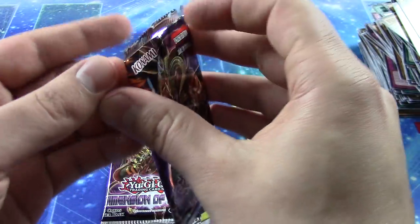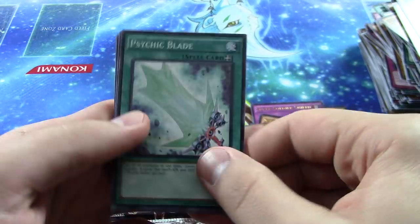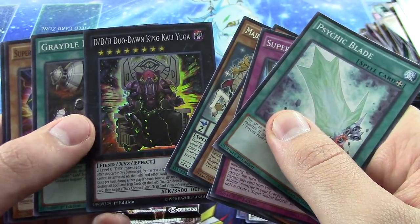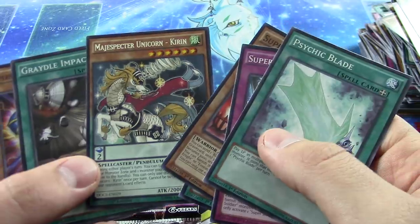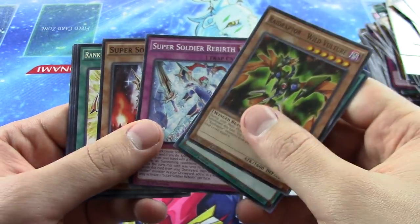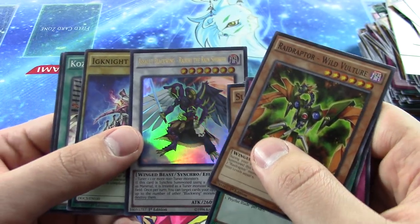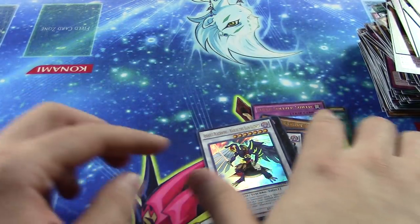I've got two more packs to go and still haven't pulled an ultimate rare. Hopefully — here's a super rare, looks like one of those DDD cards and a Matchbringer — it's like a unicorn card, pretty cool. Last pack — doesn't look like we're gonna pull an ultimate rare unless it's right here. And it's an ultra rare! That's beautiful. So I ended up pulling three ultra rares.